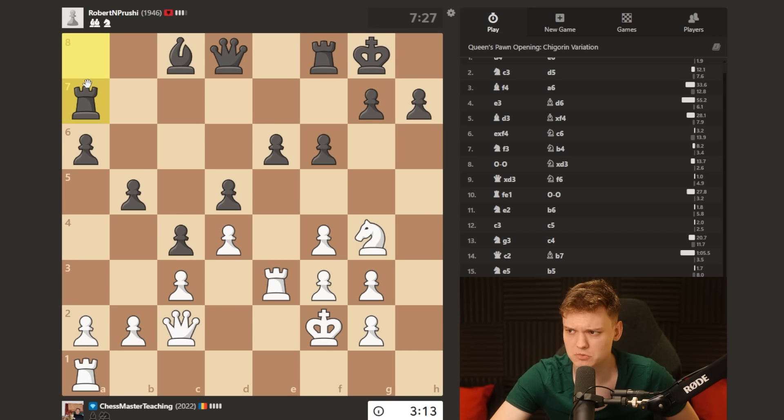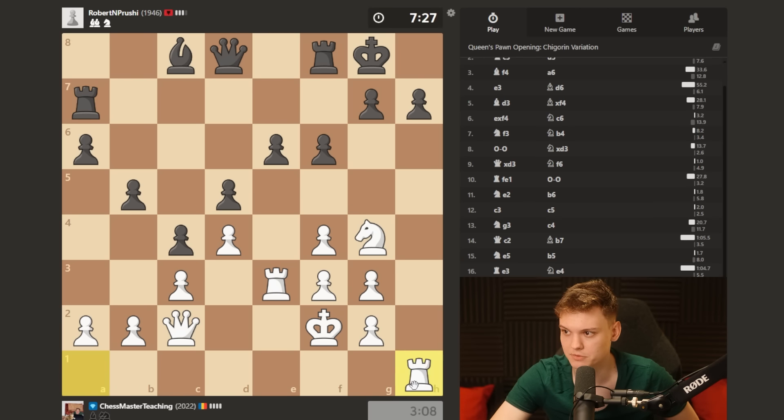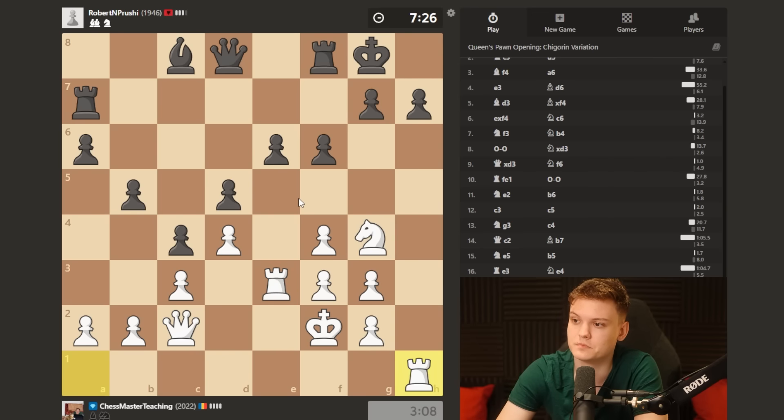Yeah, rook a7 - interesting move. I think rook h1 as promised. Provoking some sort of weakening, let's say a g6 move. And then we just have to massage those weaknesses.